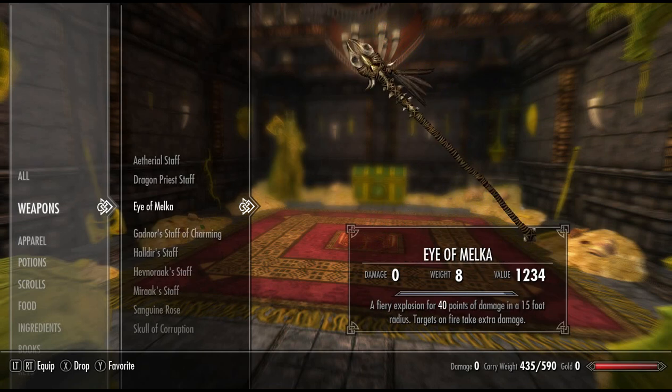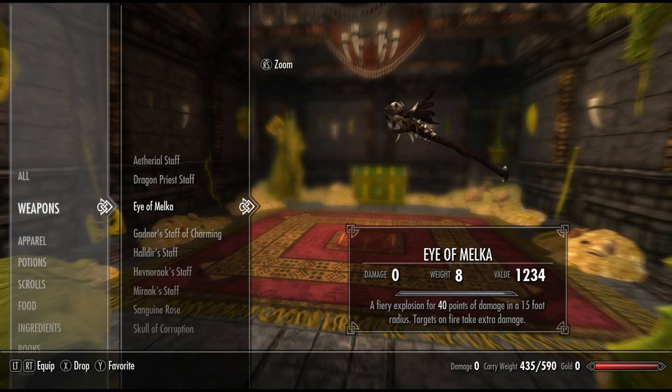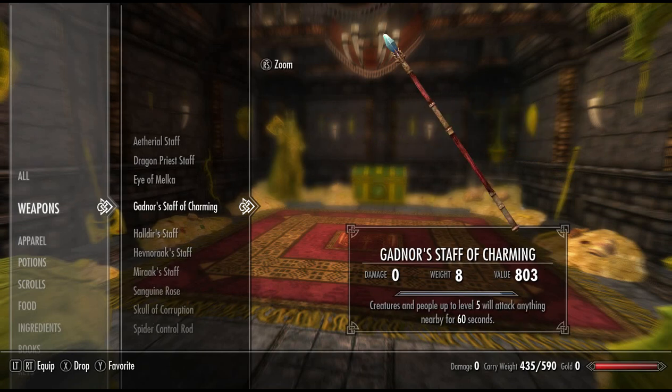Next, we have Eye of Melkar: a fiery explosion for 40 points of damage in a 15-foot radius. Targets on fire take extra damage. Quite powerful. If you hook this up with the Dragon Priest Staff, you have some seriously dangerous enemies. Next, we have Gat-Nor, Staff of Charming. The enchantment: creatures and people up to level 5 will attack anything nearby for 60 seconds. This is quite useful at a low level, but you pass level 5 pretty much instantly and most enemies scale with your level, so this is rendered useless quite fast.